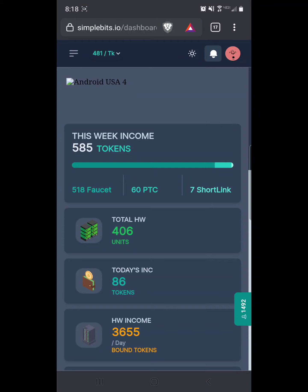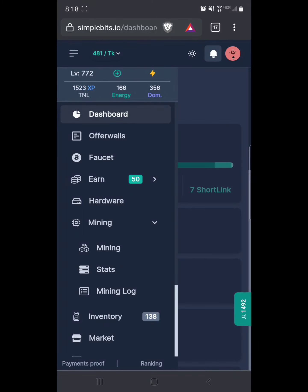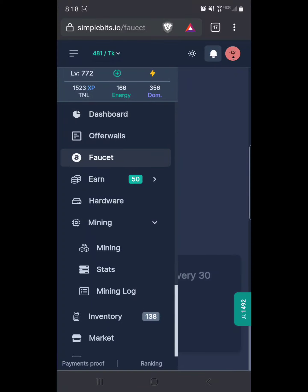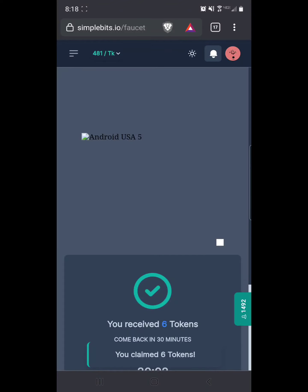It's like once a scoing equals 1,000 bound tokens. Basic stuff to do on the site: you've got your faucet. It's a half-hour faucet, very simple, no captcha or anything — just claim it. You get between six and fifteen tokens every 30 minutes. It's just not bad at all.